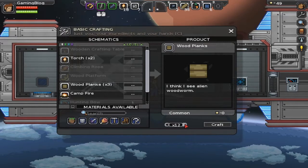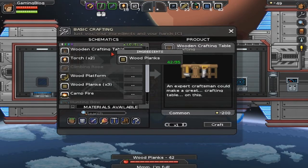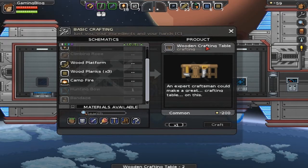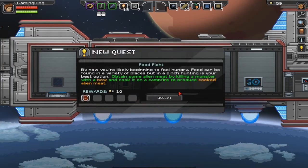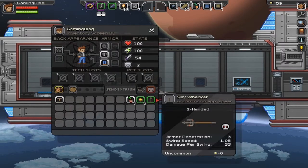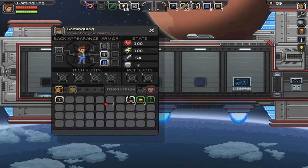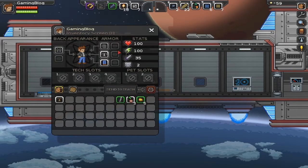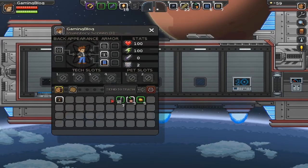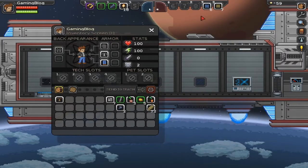I have no idea if the health comes back gradually or not. The only way I know how to heal is by sleeping — you've got to make yourself a wooden bed, sleep on it and health comes back. Other than that I don't know, and that's perhaps the main issue — I don't know how to do almost anything. Common sense and basic logic helps, but there's probably a lot more to this game than I'm giving it credit for. Also, coal is used as fuel for the spaceship to move it to planets and whatnot — worth noting.